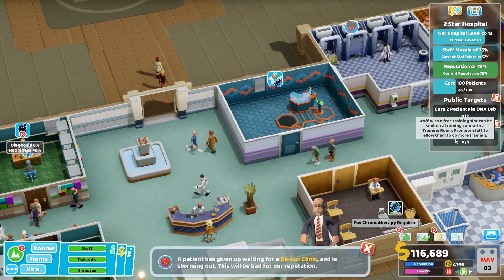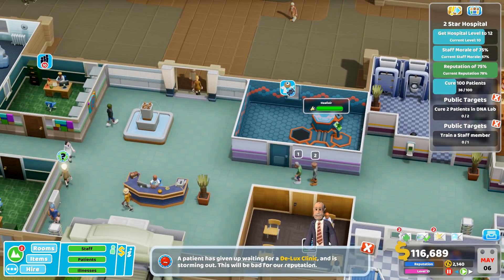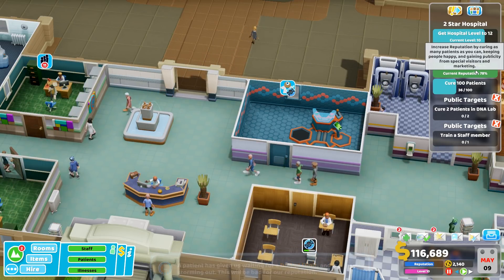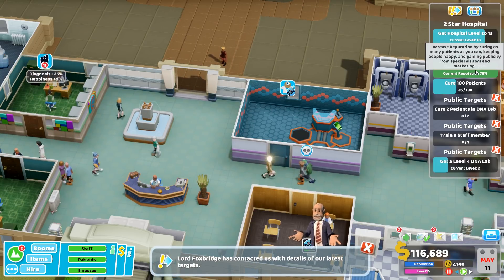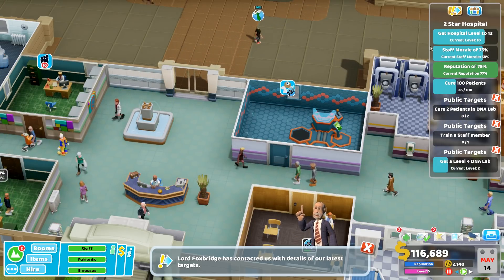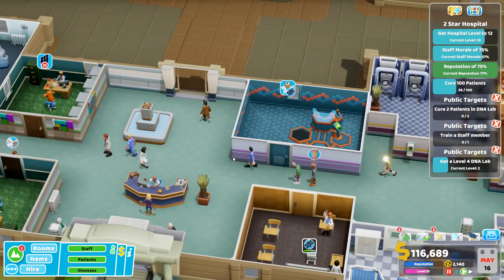Training my staff member in genetics and then curing two patients in the DNA lab should really help. They're storming out - this is bad for our reputation, but we don't want the reputation too far above 75 anyway. Otherwise we'll just be inundated with patients. We don't want that.